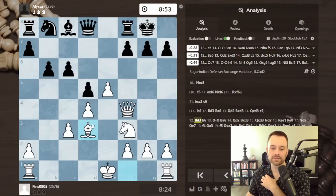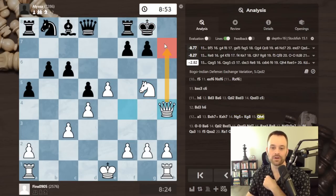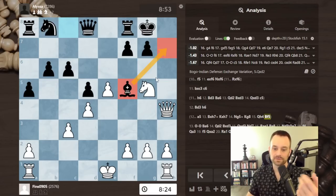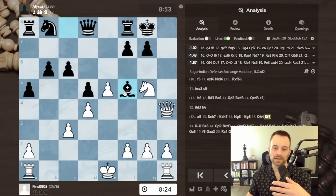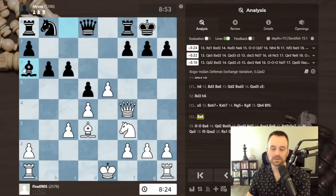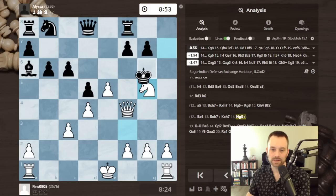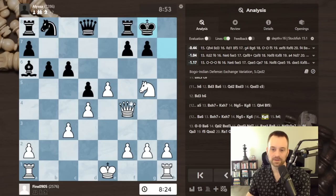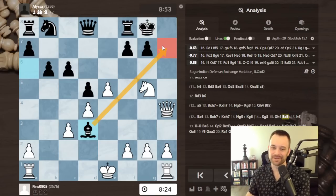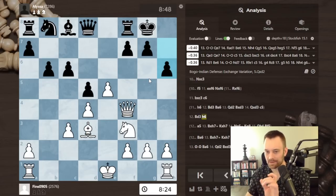Bishop e6 strikes me as a bit passive. Say bishop a6, I drop back, take, take, c5 — this is kind of like the game because I did this maneuver, but black is going c5 in one move versus c6 and then winding up to c5. So c6 is probably a slight mistake given the importance of getting black's queenside majority going. For the Greek gift: bishop takes h7 probably isn't a threat here, especially with black's bishop patrolling f5.